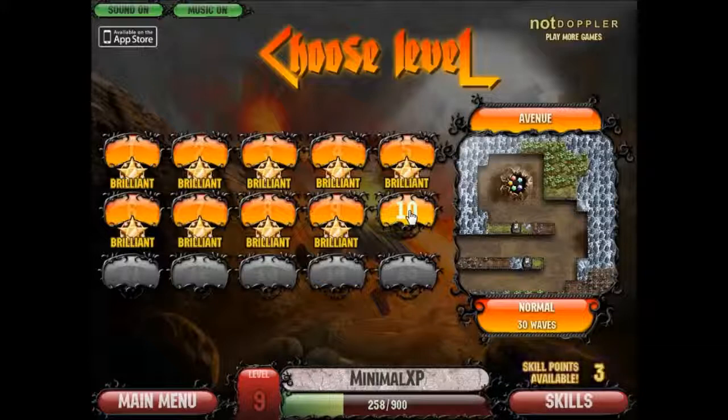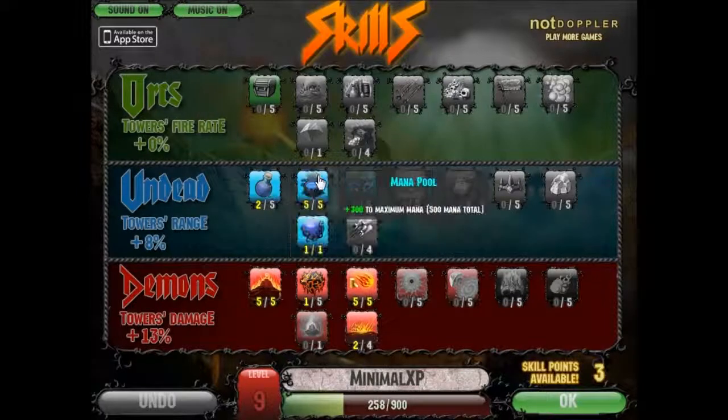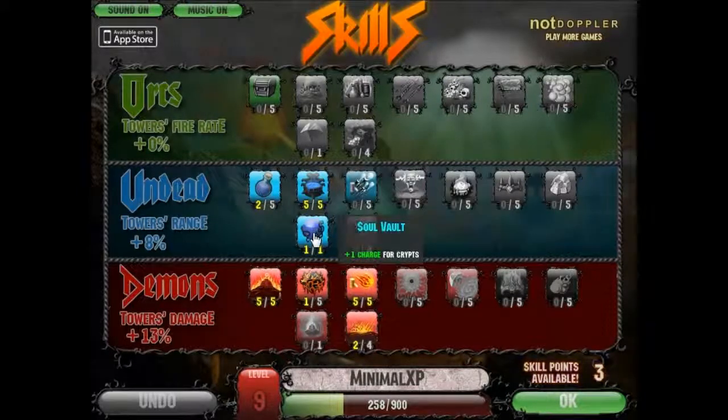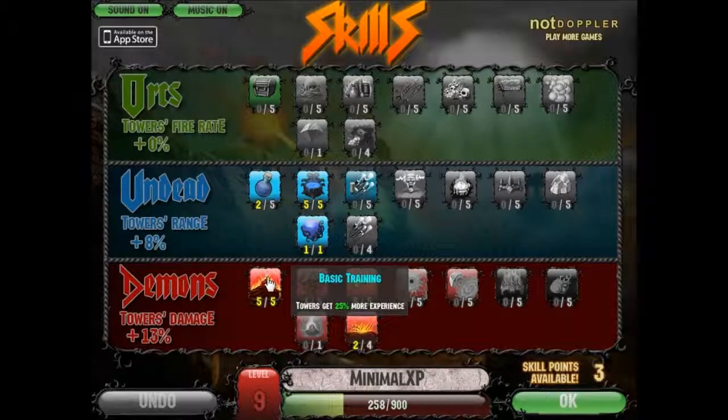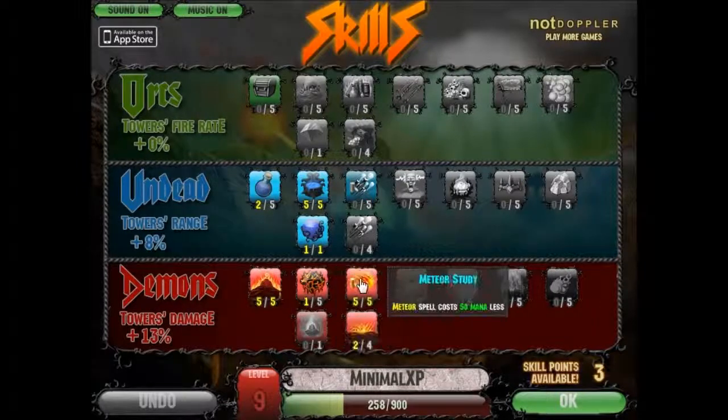Alright, welcome to level 10 of my brilliant low experience walkthroughs of Cursed Treasure. For this level we have the same skills as for level 9. This level is a lot easier than level 9, so you could probably do it with less skills as well.